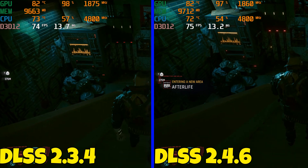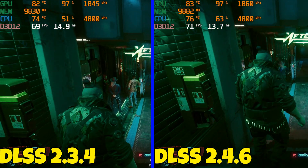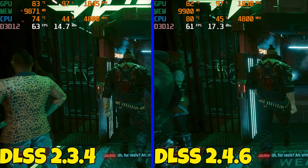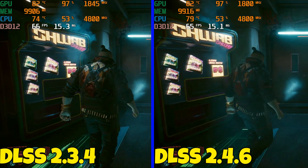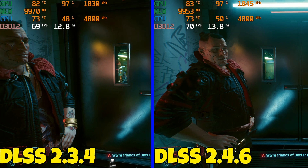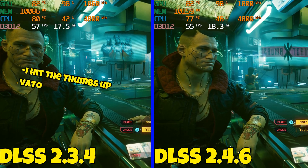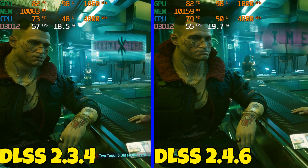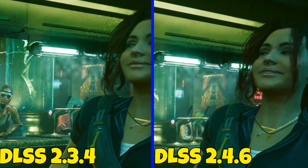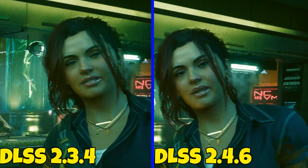One thing about DLSS is that it always looks better at higher resolution — especially at 4K, hair will look 100 times better. DLSS still has work to do rendering hair at lower resolutions and upscaling it, but everything else like textures looks great. Hair is where it struggles. Zooming in on the bartender makes it look worse; from far away it's alright, but pay attention to the way she moves — you'll see streaking in the background behind her.